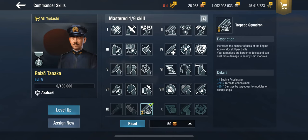It has a Torpedo Squadron skill, which gives you engine accelerator, 50% damage by torpedoes to module, but also minus 20% torpedo concealment. So let's take a look at what that concretely means in action. For that, let's head into a training room.